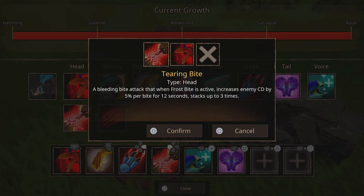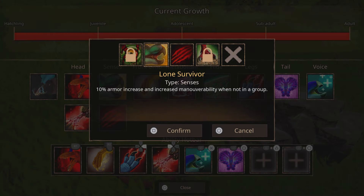Then we're going to get Tearing Bite, and then you do your claw attack, your big pounce attack. It's just a great combo. So just get that at the start of the fight and you're chilling.